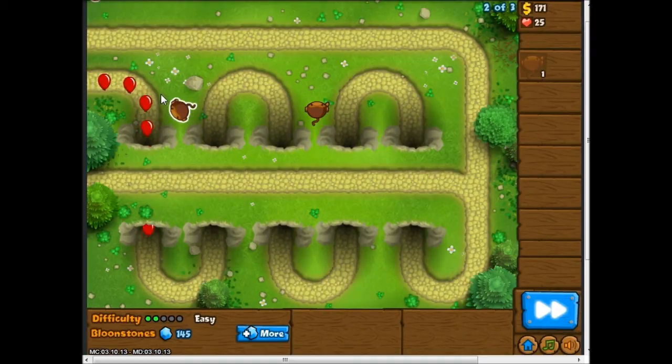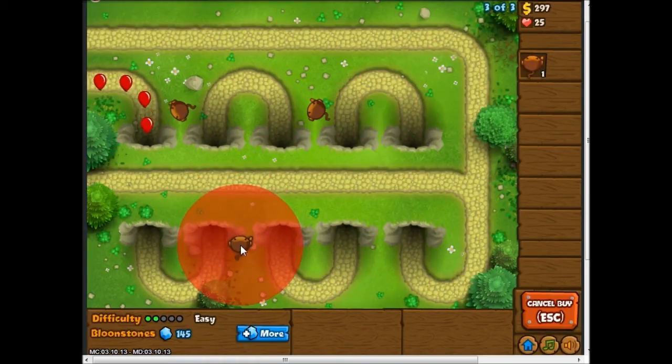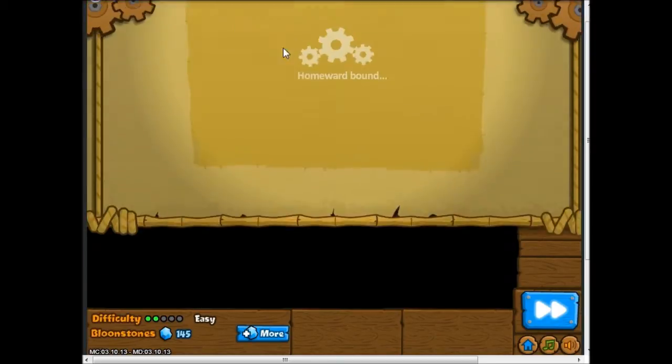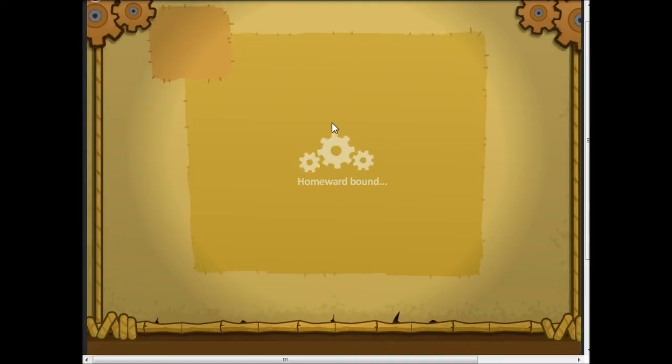This stage comes up kind of a lot, and I don't really like it because I can't use Glaive Ricochet — but it's not like I have Glaive Ricochet anyway. It's still just three rounds, so not a big deal. The bloons zigzag under this bridge, so you can only attack them in those little areas, and then they split off into a two-path.